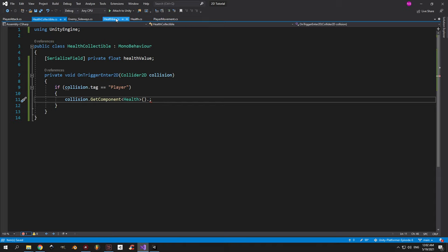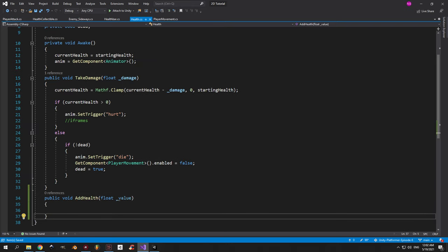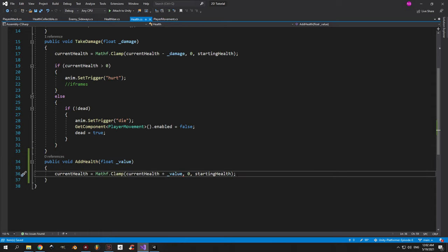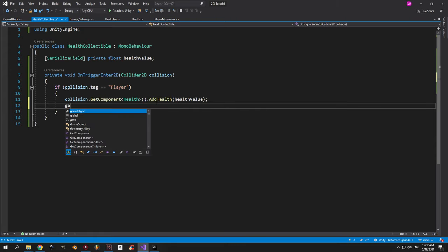We don't have that method yet, so switch to the health script. Here we'll create a new public method called add health that takes a float parameter called underscore value. We use the same mathf.clamp logic as take damage, but this time we increase current health by underscore value instead of decreasing it. Now go back to the health collectible script, use the add health method and pass in the health value variable. Once the health is increased, deactivate the collectible so it can't be picked up multiple times.